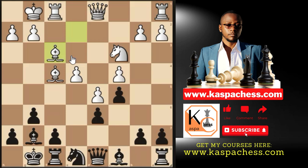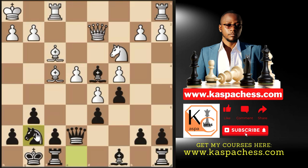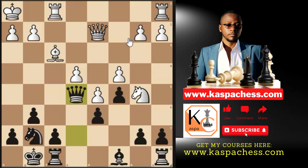After Nxf3 check, Bxf3, you go Qe7, playing in the center. They play Qd2, maybe trying to exchange your bishop. You play Bd4 check just to buy some time — King h1, then Ng7 to reposition your knight. If Nb5 attacks your bishop, you don't want your pawn structure doubled, so trade off the bishops. In this position, Stockfish gives -0.1, a slight advantage to black.